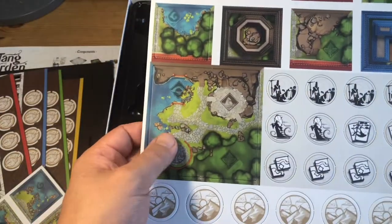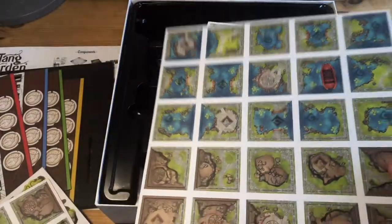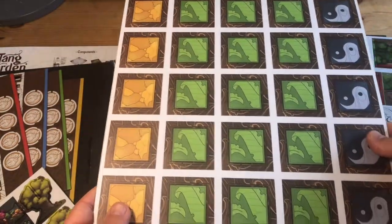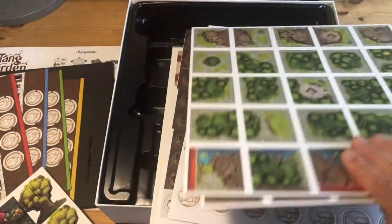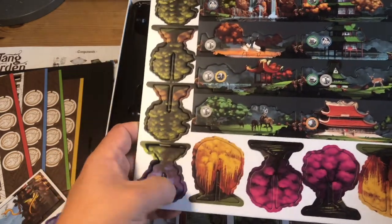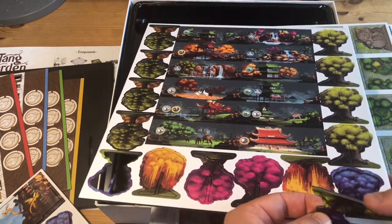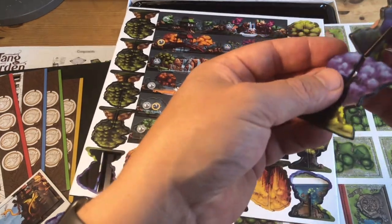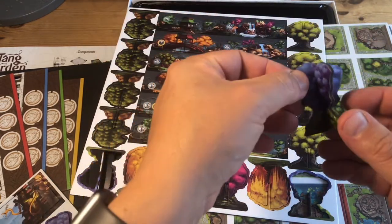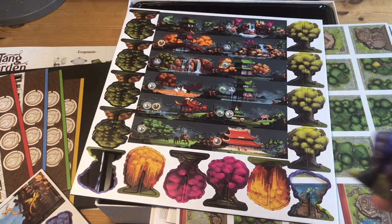Now we've got some tiles — I think this is a center tile. Quite a few tiles, not double-sided. We've got some colors on the back, then there are wall tiles — like background horizon scenery — and tree tiles. They're all the same thickness so they'll be sturdy, like the trees in Photosynthesis but more sturdy. Lovely black core cardboard finishing, which gives it a nice little finishing touch.